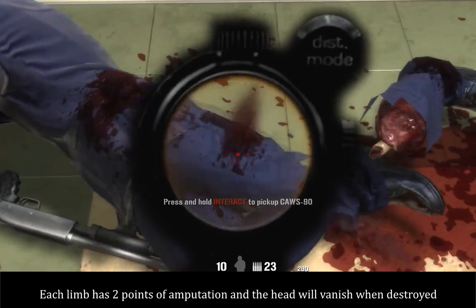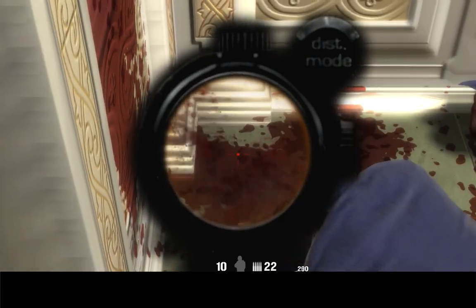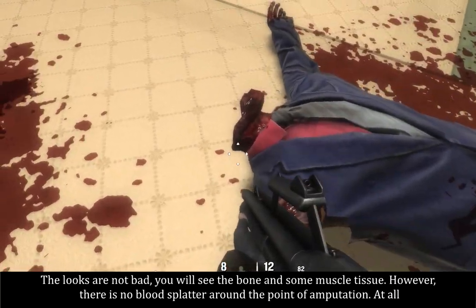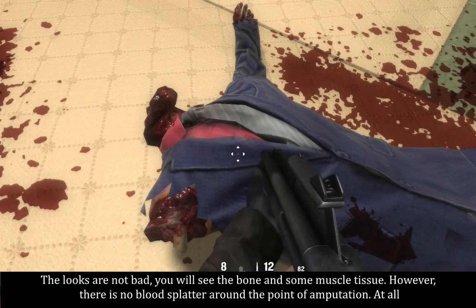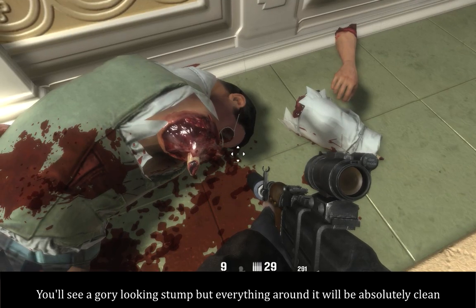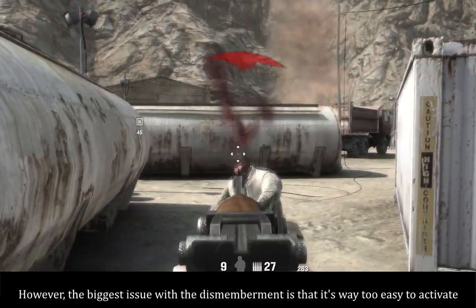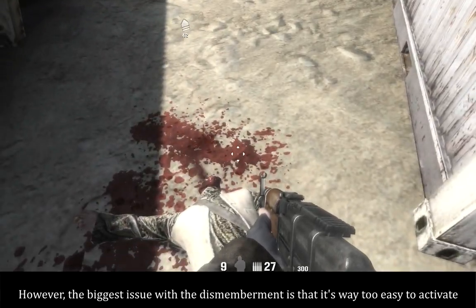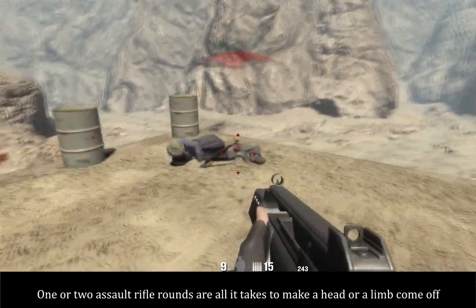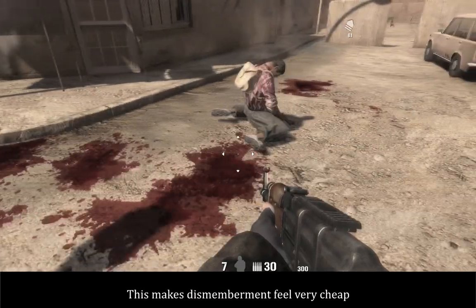Every limb has two points of amputation and the head will vanish when destroyed. The looks are not bad — you'll see the bone and some muscle tissue. However, there is no blood splatter around the point of amputation at all. You'll see a gory looking stump, but everything around it will be absolutely clean. The biggest issue with the dismemberment is that it's way too easy to activate — one or two assault rifle rounds are all it takes to make a head or limb come off. This makes dismemberment feel very cheap.